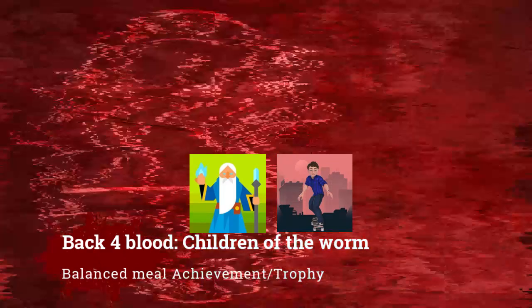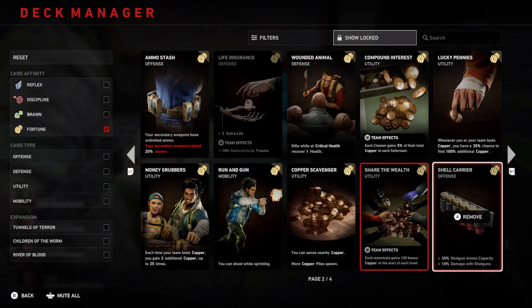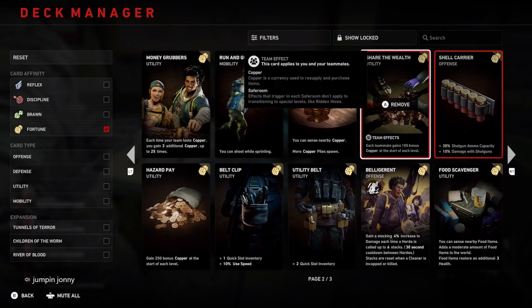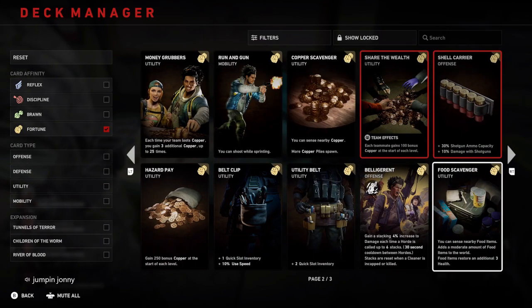Hello and welcome to Jumpin' Johnny Gaming. This Back 4 Blood Children of the Wham DLC video shows you how to get the Balanced Meal achievement or trophy. This is for having five different food buffs active, and it has to be done in a single level, as the food buff is only active for that level.